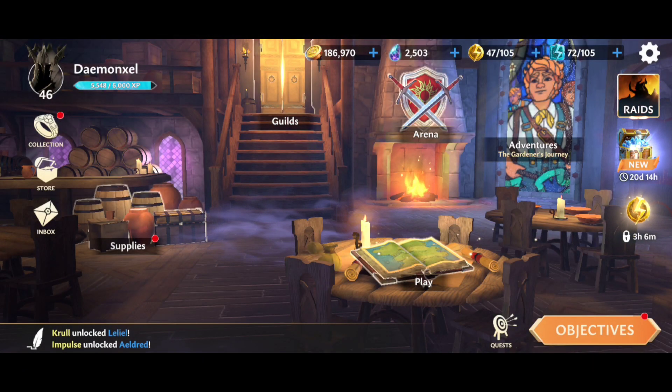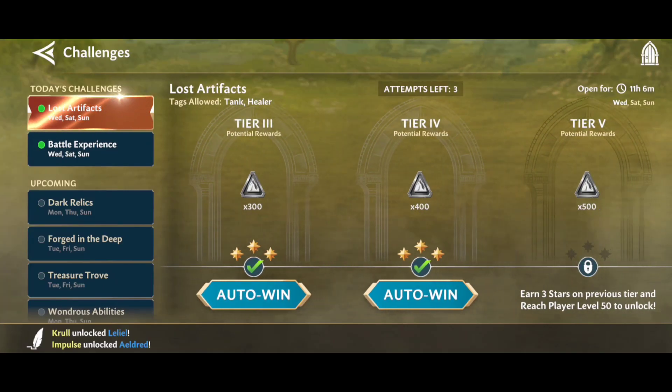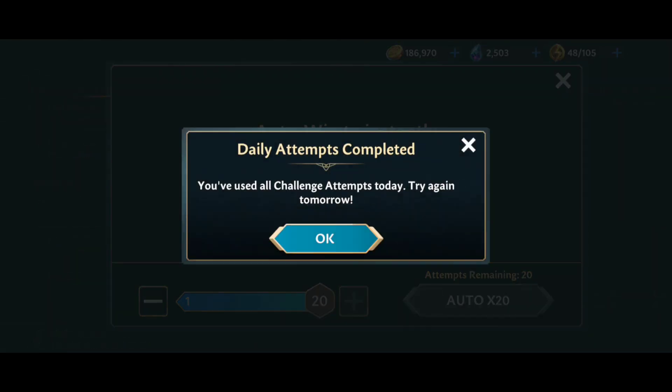We got this new update, installed it, and now we're running into several different errors while trying to play the game. The first and most prevalent is connected to the hard missions as well as the adventure trials — it's giving you more attempts than what's supposed to be there. If we go to the abilities section and run the lost artifacts adventure, tier level 4, when you go to auto this, it's giving you a 20-times attempt, and that's going to cause an error when you try to do that.